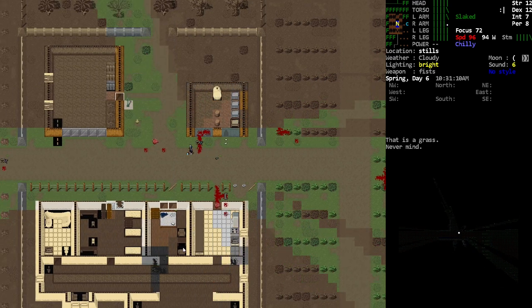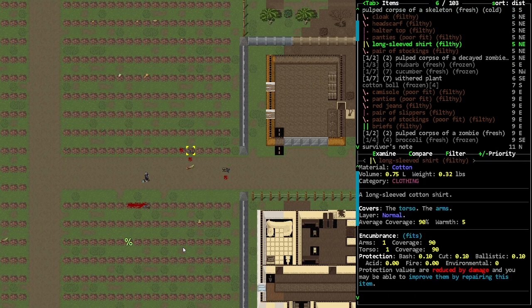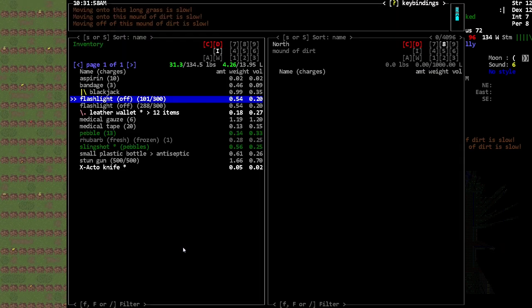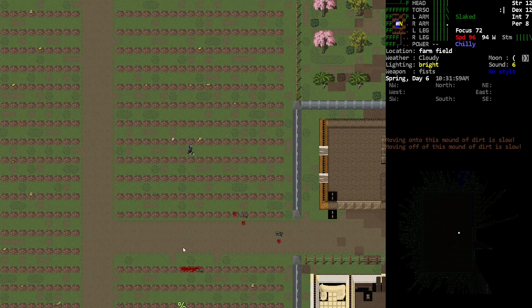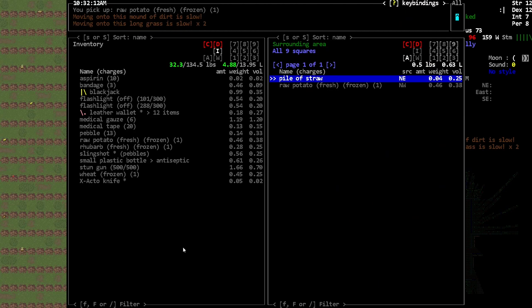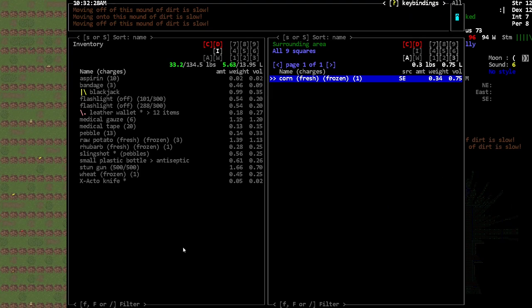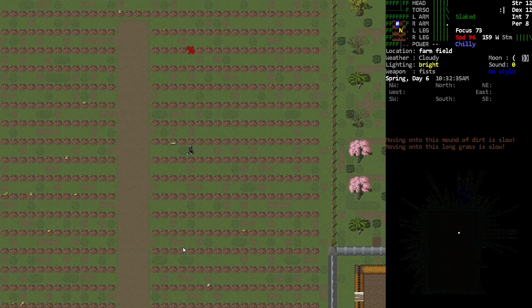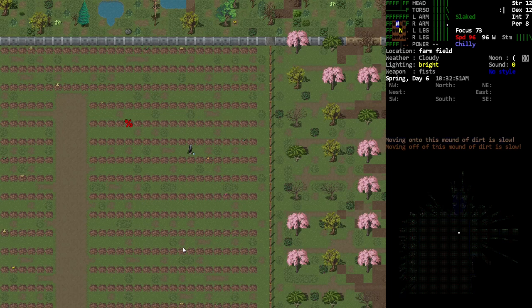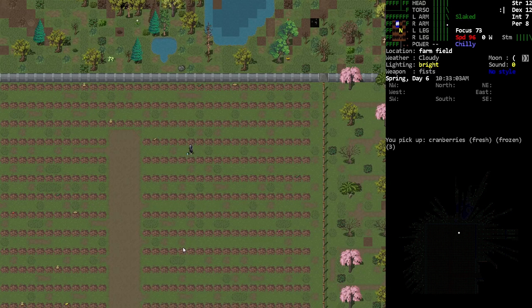I definitely want the charcoal smoker — I'll come back for it. There's all kinds of good things around here. All the food basically. That's not food, it's just a note. Okay, I'll get that straw but I'm gonna leave it. We're just gonna collect the potatoes and whatnot. Our character has been not the best in terms of eating healthy, and I tend to try and do that with my characters — I like to take care of them.